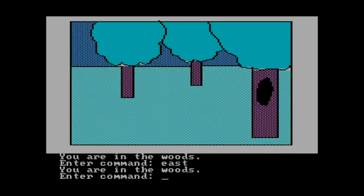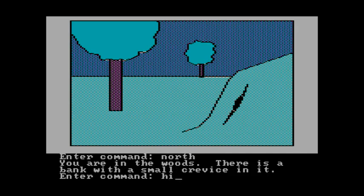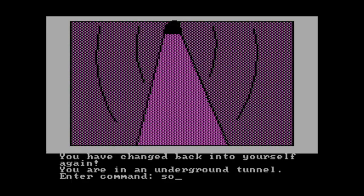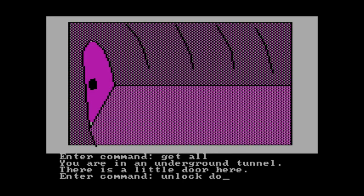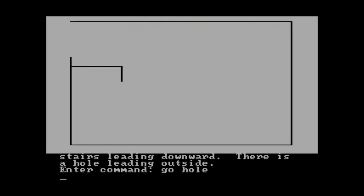Moving east then north, if we say 'hiss' we turn into a snake, which makes us smaller. Go through the hole — you're in an underground tunnel, there's a small crevice going to the outside. Moving south through the tunnel, there's all our stuff. Get all — grabbed everything. Unlock door, open door. Going through the hole rather than up the stairs, and now we're back outside.